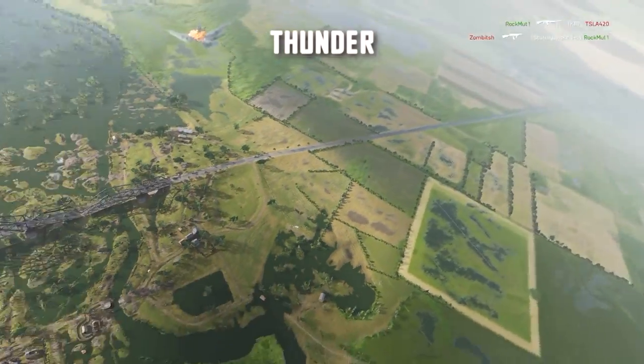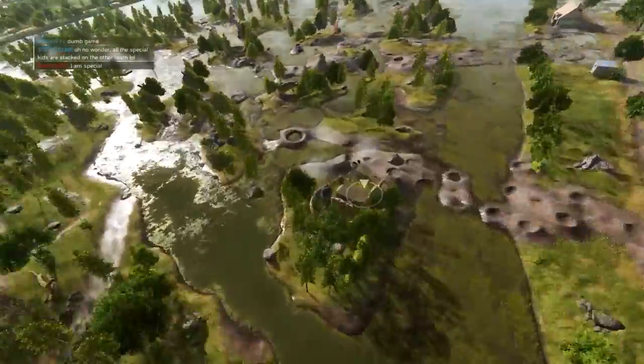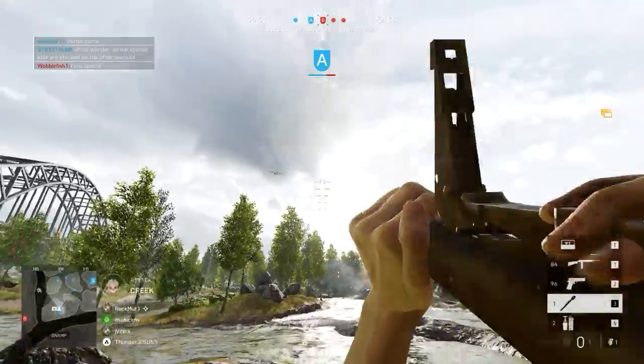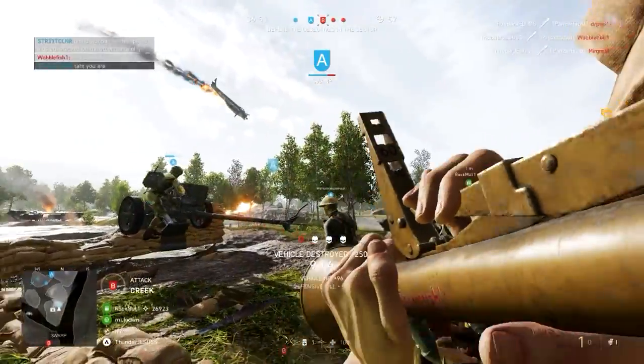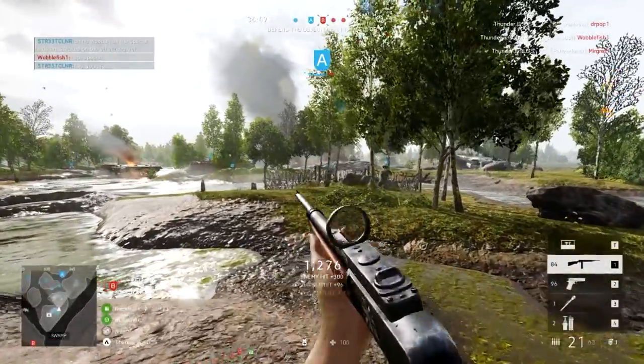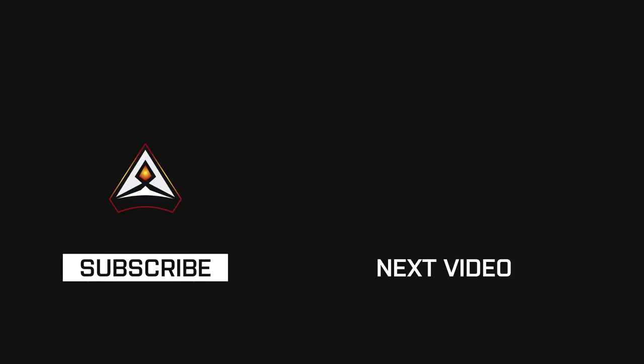The final clip in today's episode is a Panzerfaust sent in from Thunder. Playing on Twisted Steel, he takes out a JU-88 — right there he saves a lot of players' lives. An epic clip. Thanks for sending them in this week. I hope you enjoyed — if you did, leave a like down below and I'll catch you in the next episode.